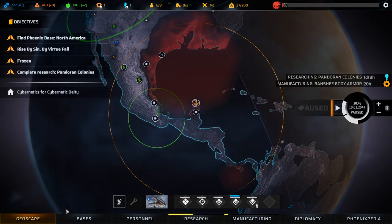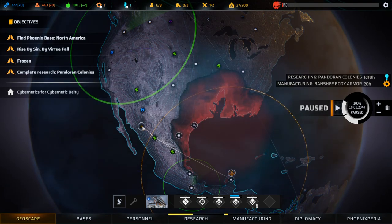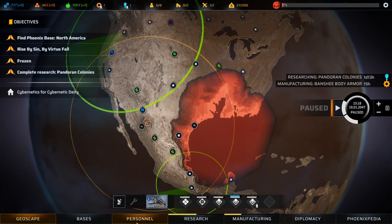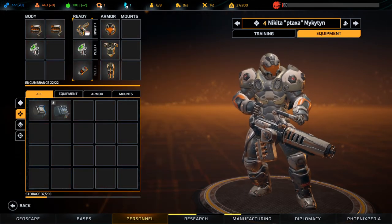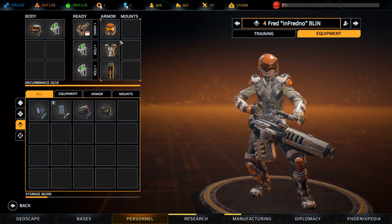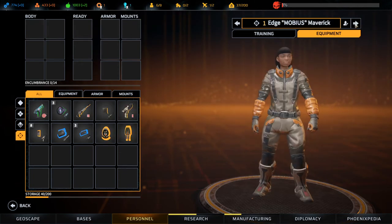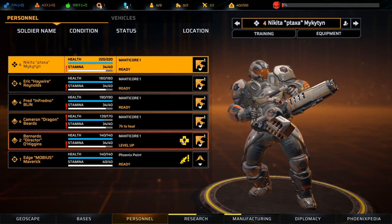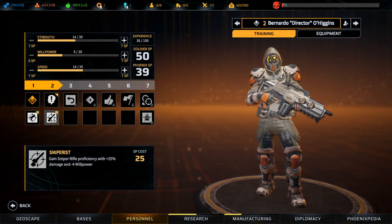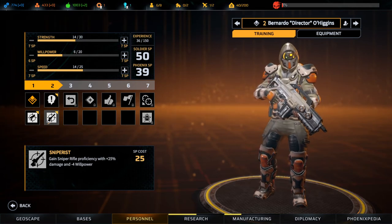We can go back a little bit, back to base. Just look at the personnel and equipment. Bernando Director O'Higgins — oh what? He has access to snipers now? And he can dash with snipers and return fire — a direct fire projectile weapon with proficiency, and the enemy is within half perception range.